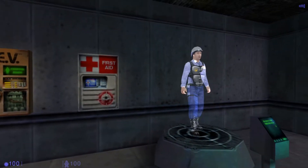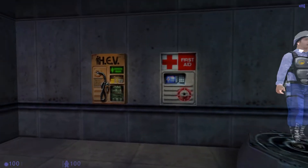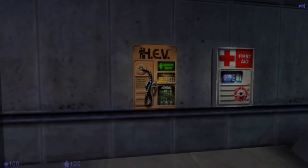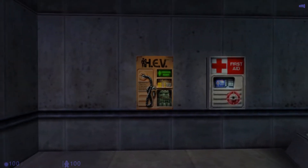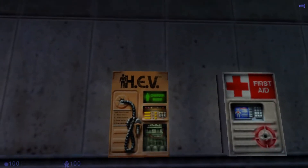You may also find HEV charging stations, such as this one, throughout the facility. These stations, however, can only be used by qualified science personnel wearing powered hazardous environment equipment — so they will be inaccessible to you during your duties.